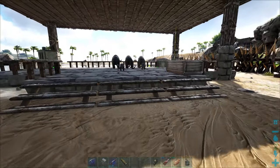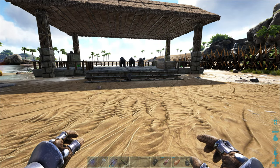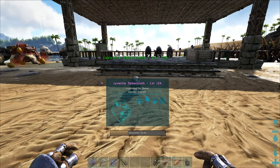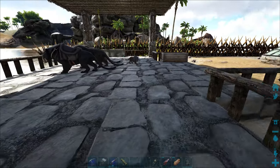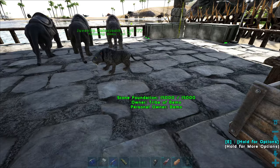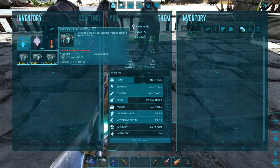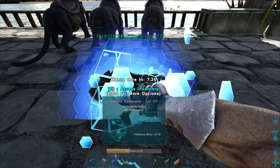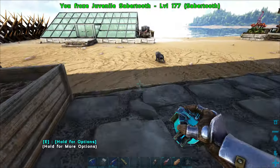I know it's a ton of information right at the start of a video, but it took me so long to get everything figured out with the new settings for the breeding. One of the dinos got stuck in the ground — I do not want to put them into a cryo as it's going to mess things up a little bit. Let's pick you up and throw you back out over here.